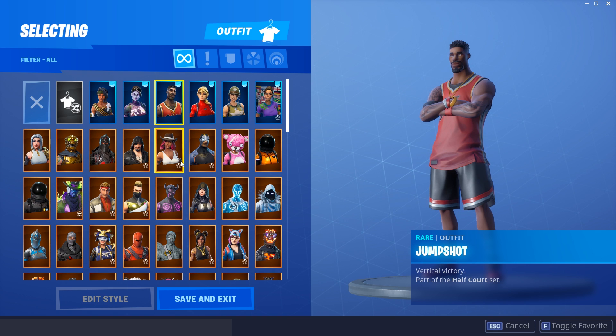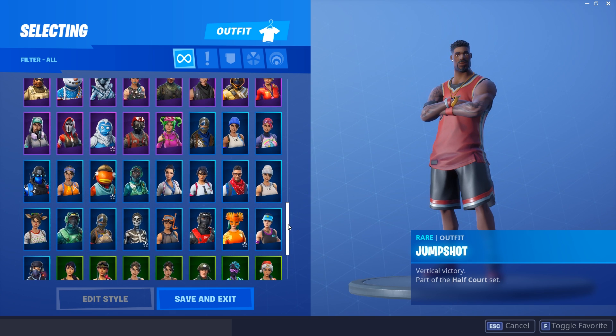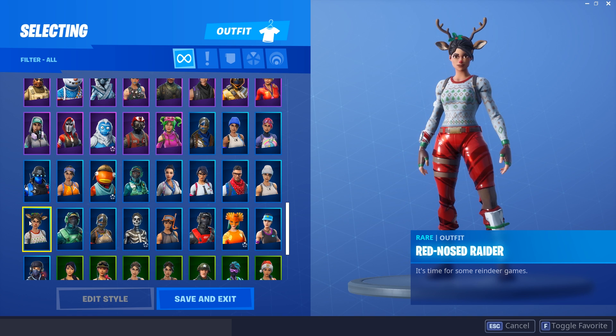Next up is the Jump Shot — probably my favorite male skin in the game, so I'm adding this to my list. It's a great skin and it's actually starting to become pretty rare since it hasn't been in the item shop in a while. The whole Half Court set includes Jump Shot and also the female version, which I actually bought but then refunded because I wasn't the biggest fan. If you guys have the Jump Shot, let me know in the comments — you've got a rare skin on your hands.